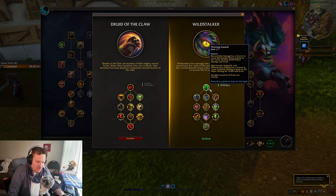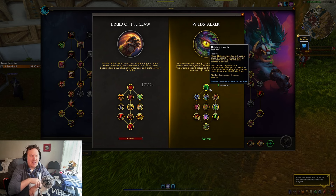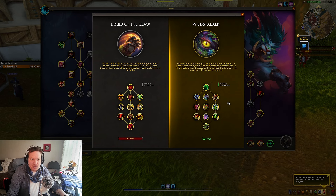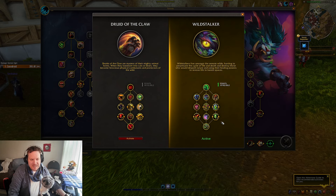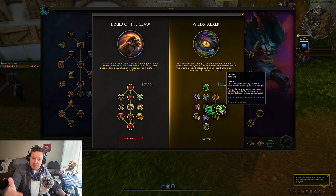I think this is one where you can either be Feral or Resto Druid, so it's kind of a combo of the two of them. It has a lot to do with these little vines that you're going to grow on the enemy. The TLDR on this tree is that it's actually quite simple — there's really not a lot going on here, it's very passive. The only real interesting interaction I would say is probably Implant, which says Feral Frenzy immediately causes a Bloodseeker vine.